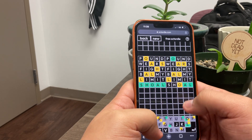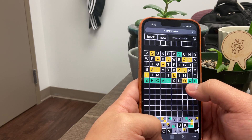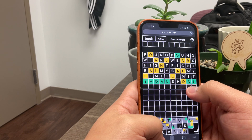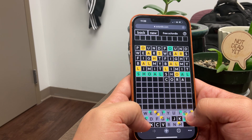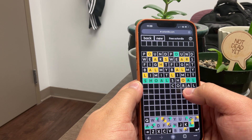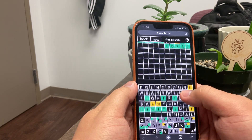Over here we have all five letters again — something, something O-A-L. We know this can't be an L in that position, so it's going to have to be an R. 'Coral' would work here — we're removing the R, we know it's O-A-L, and there's an R somewhere. 'Royal' wouldn't work because we already used the Y. I think 'coral' is a good guess, and we were correct. That's three down.